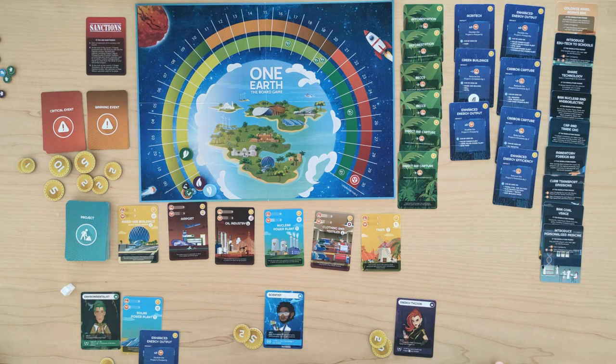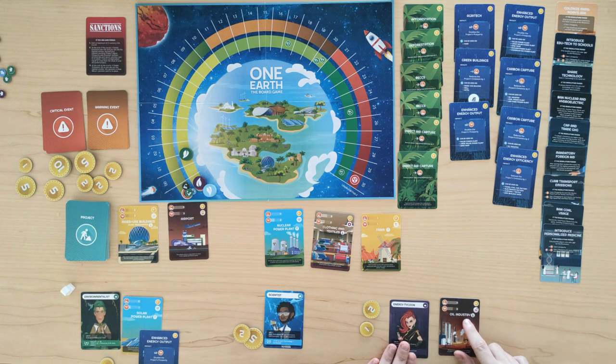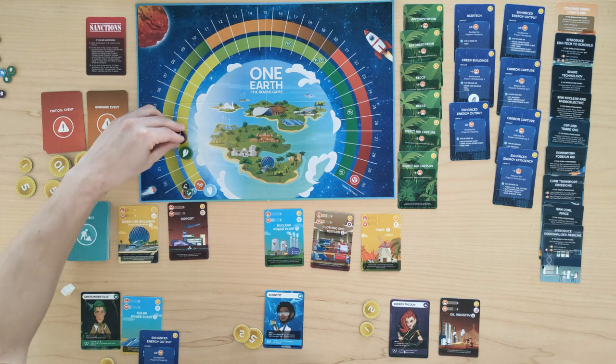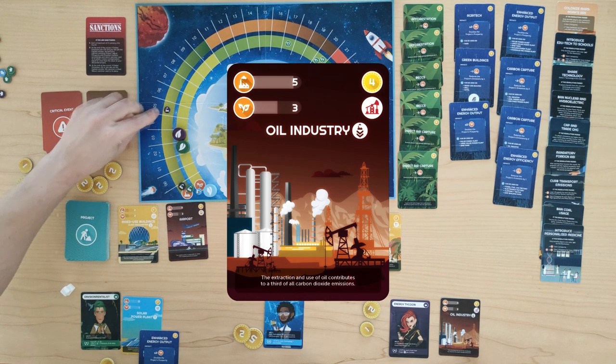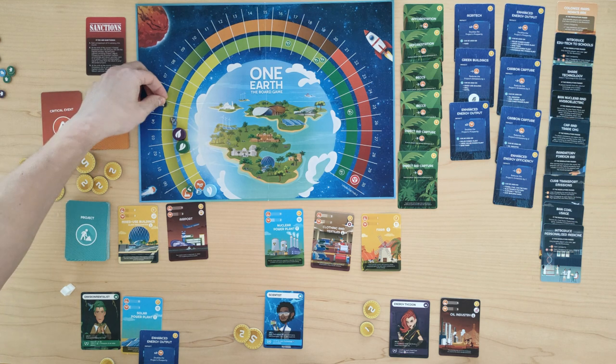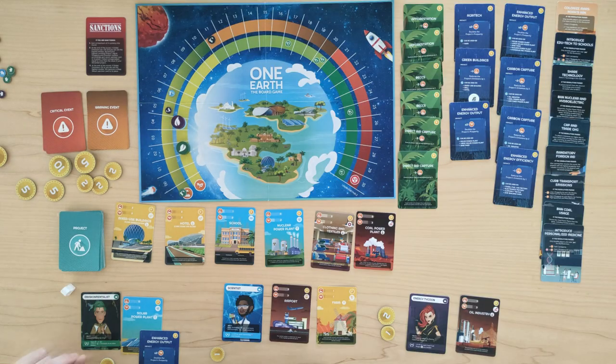We go clockwise to the energy tycoon's turn. She sees a fossil fuel project and scores an additional prosperity point whenever she funds a fossil fuel project, so she's really into it. She spends four to get the oil industry. That gives her three prosperity and five emissions. We put her emissions marker on five and the global emissions marker on five as well, since nobody else is polluting right now. We should note that the energy tycoon should have received one extra prosperity here because of her special ability.